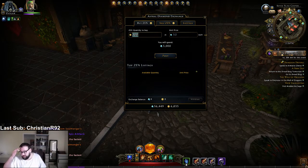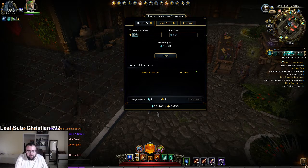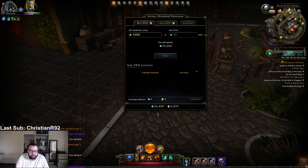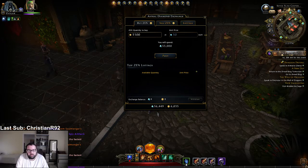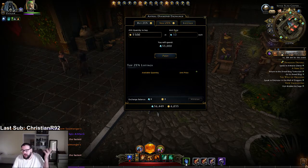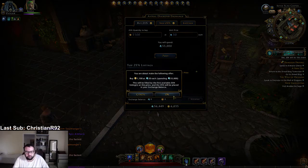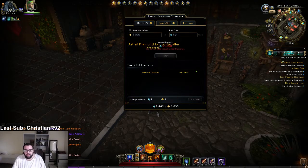And then we'll just figure out — we got to do a little bit of math — to get the number that we want. So a thousand would be 50,000 diamonds. Okay, 55,000 — good enough. So we're going to hit post, okay? Then you hit okay.